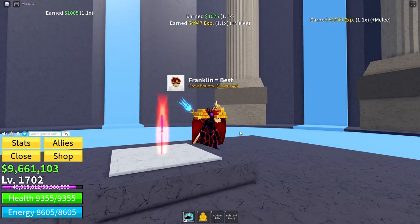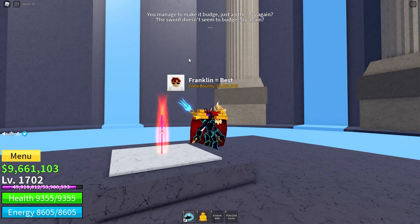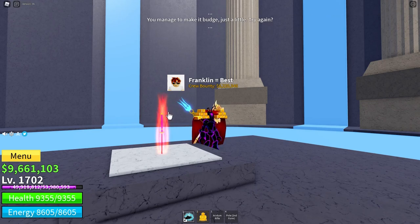Now that I've killed them, click on Enma. The first time it says the sword won't budge, so you try again. You manage to make it budge — try again. It appears there is a curse on the sword. If you continue, you might die. It says try again.